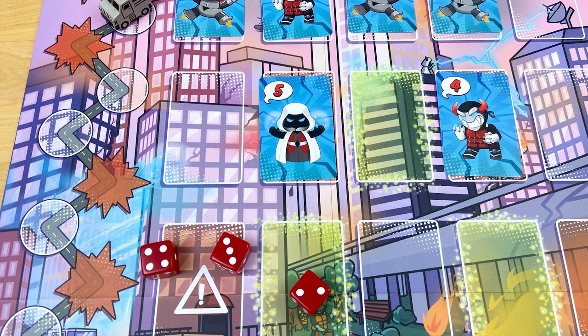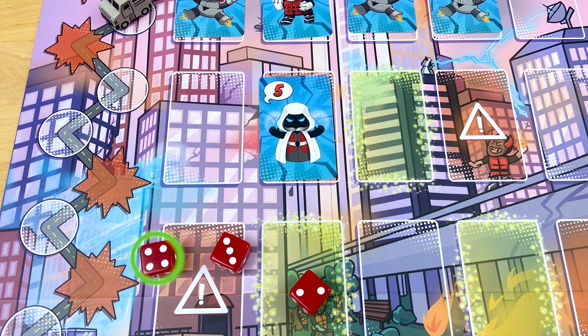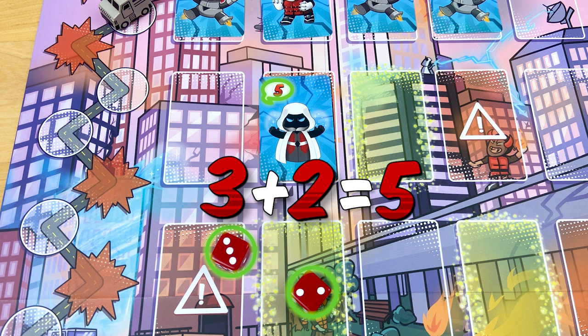The easiest way to defeat a villain is just to match one of the dice you rolled to its number. So this villain has a 4, and one of the dice you rolled was a 4. Now you can't use that die to defeat any other bad guys — it's used up. To defeat this villain, you can add two numbers together: if you add 3 plus 2, you get 5.